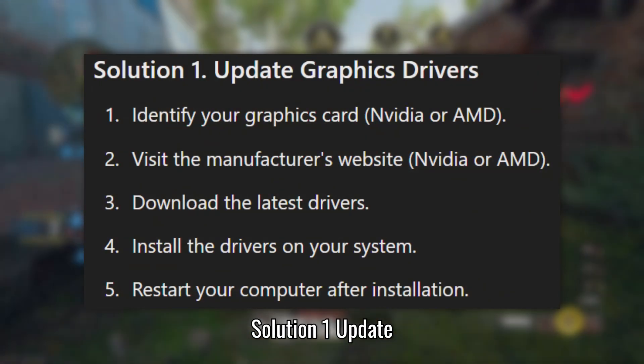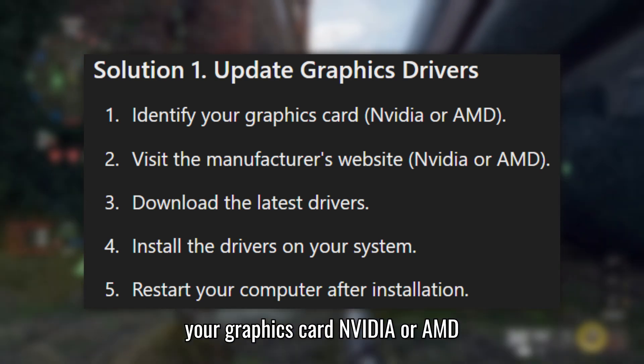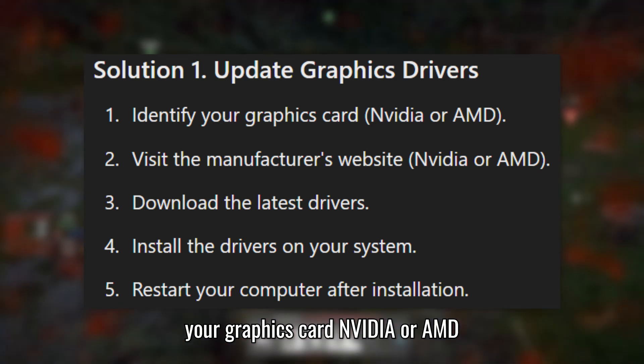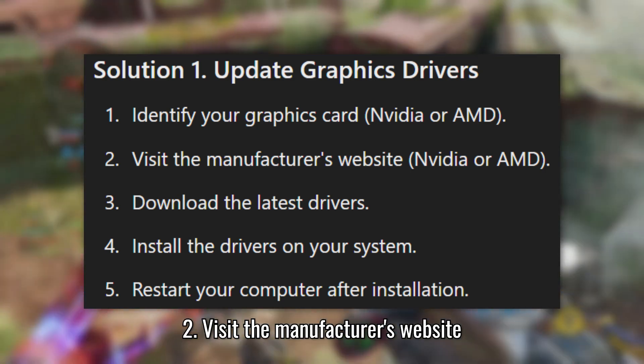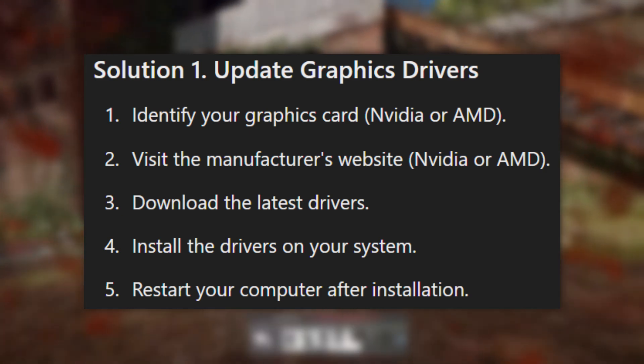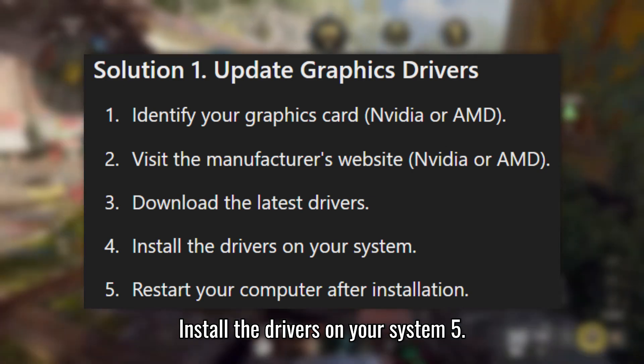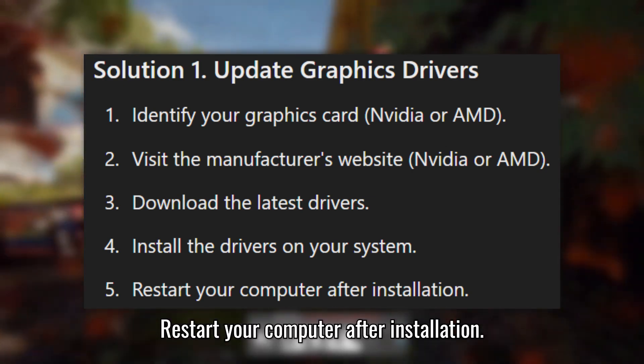Solution 1: Update graphics drivers. First, identify your graphics card — NVIDIA or AMD. Visit the manufacturer's website, download the latest drivers, install them on your system, and restart your computer after installation.